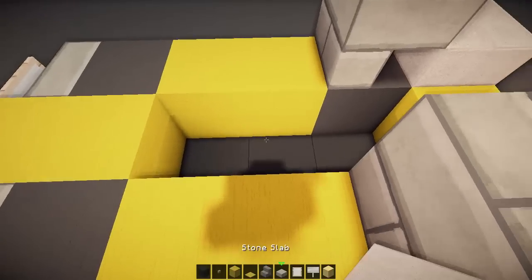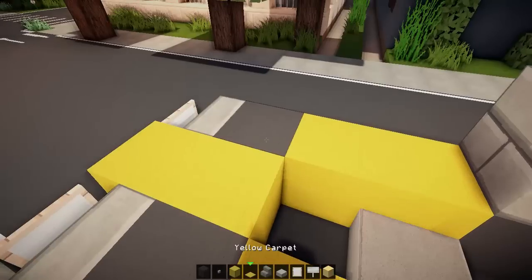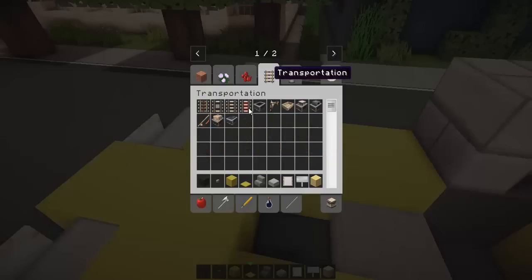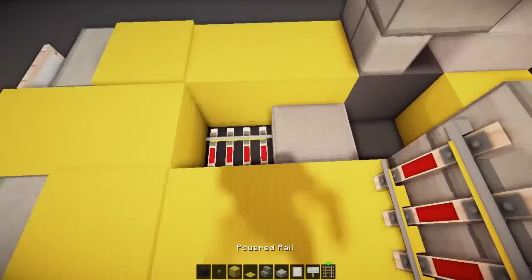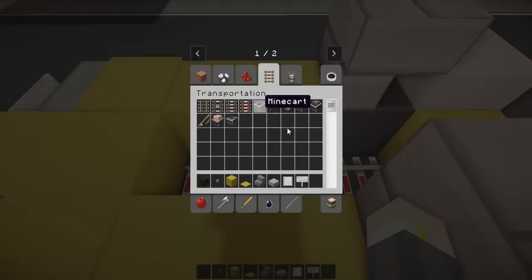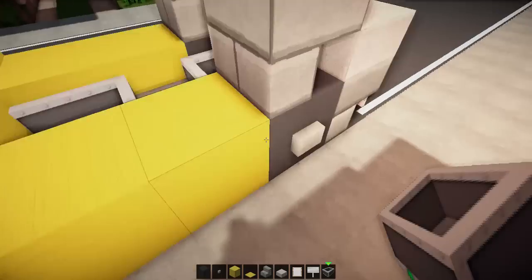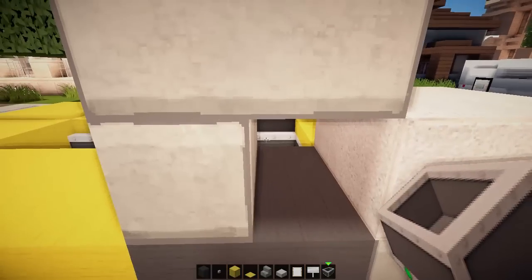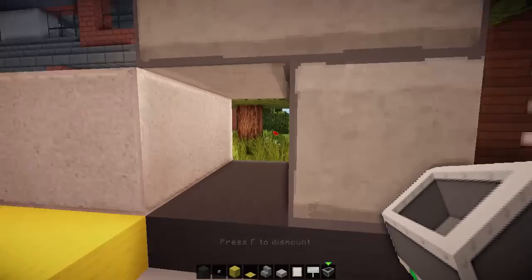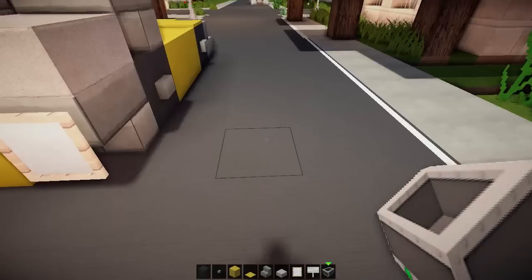We're then going to go in here and above the wheels, in between the wheels, place that and place that in the middle. Now over the wheel: yellow carpet, yellow carpet. We're going to grab some hopper rail, place it there, place it there. This taxi can take on passengers — we've got the driver's seat there, passenger seat there. To get into the passenger seat, all you do is come up to that little window that we created and just sit in. The driver's seat is obviously from the side.